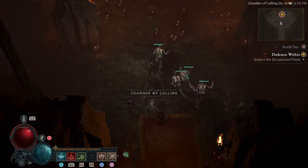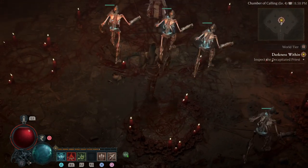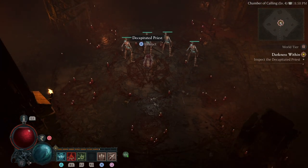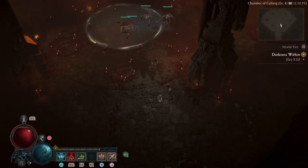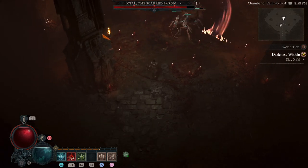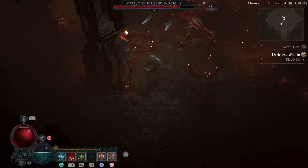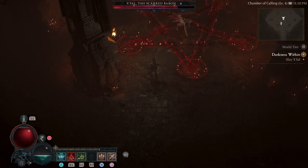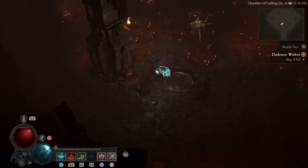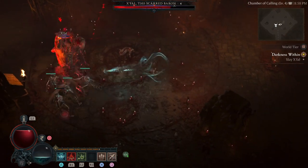Chamber of Calling. Look at all this magic and pentagrams — and what's there? A priest without a head. And of course we're gonna touch it. And that will summon the Scared Baron. He's pissed. Good thing about this build is that I'm not dependent on skeletons — but even if it were a skeleton summoning build, all these bosses summon lots of meat, lots of followers.